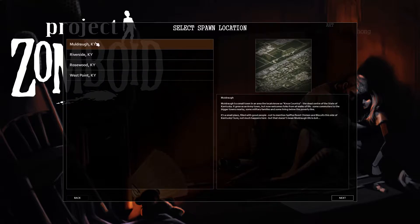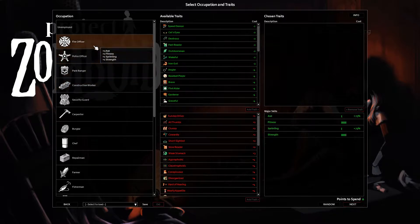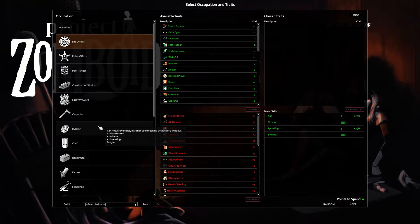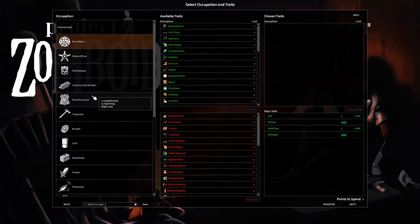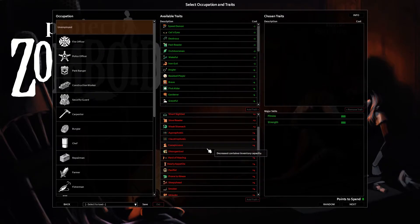Let's get started with a character in Muldraugh, Kentucky — the origin, I think the first city of the game. I'm going to try to do something really easy here. New players, on the left hand side you have your classes. All of these, if you hover over them, will tell you what they give you. I'm going to take Unemployed for eight free trait points. Bottom right over here, we see those points. Above that is a summary of where our character is at, and above that is a summary of how our character got the points. So look in the middle now — we got buffs and debuffs, a bunch of traits.